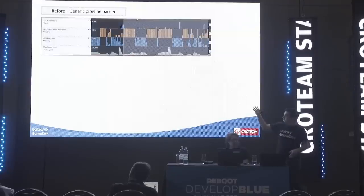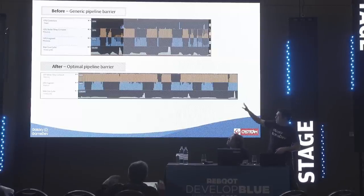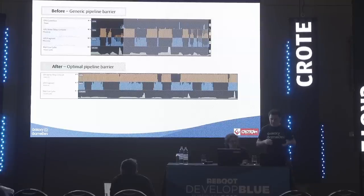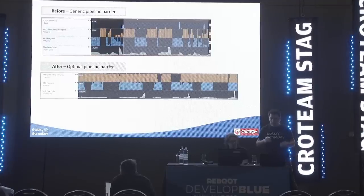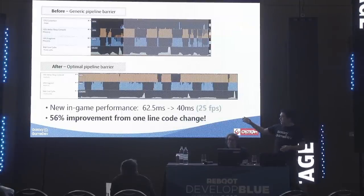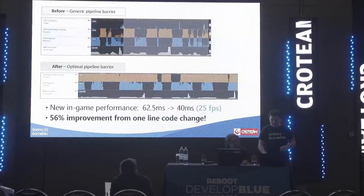Going back to Sirius Engine — applying the same optimization, we see quite a dramatic improvement. The vertex activity is a lot more saturated with far fewer pipeline bubbles. On mobile architectures, especially ARM, simultaneous arithmetic, texture, and load-store work is highly desirable. Vertex work is most often ALU-bound and fragment work is most often texture-bound, and having these occur at the same time results in more power-efficient use. In our scene in Sirius Engine, we got a dramatic increase of 56% — a 22.5 millisecond drop in execution time.